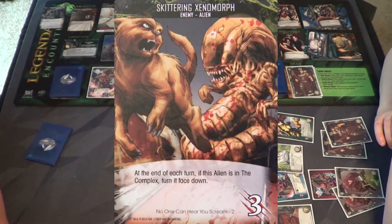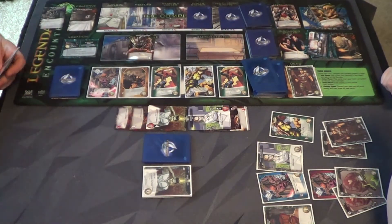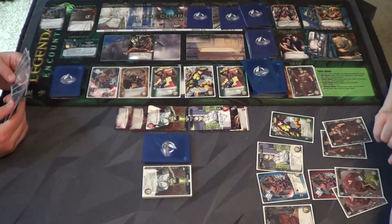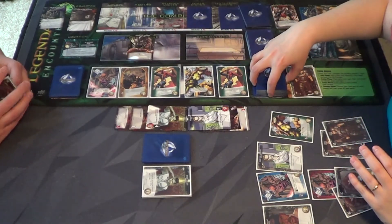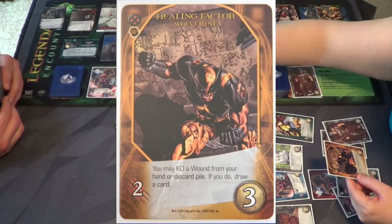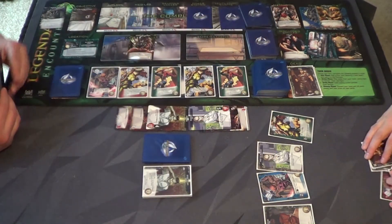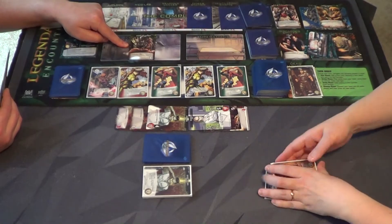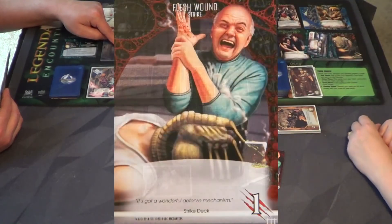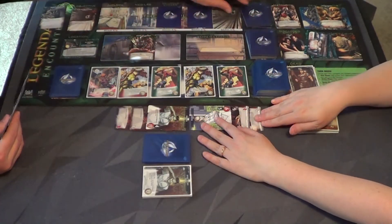You can kill this because five, six, seven, eight — that was the Skittering Xenomorph. I only have four recruits. That's the Healing Factor Wolverine. He says if you KO a wound from your hand or discard pile, draw a card. You need to draw a wound or a strike — you've only got three life left. It's a flesh wound, which is nice because I have Jonesy in hand and he can heal that.